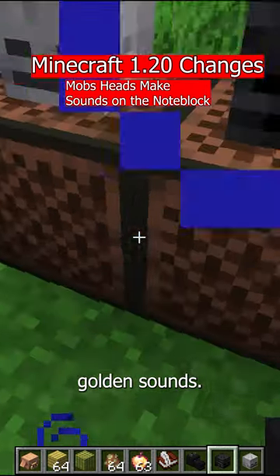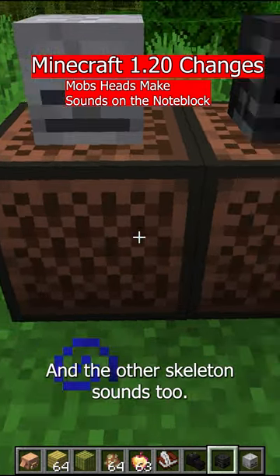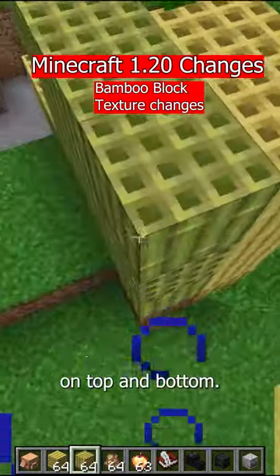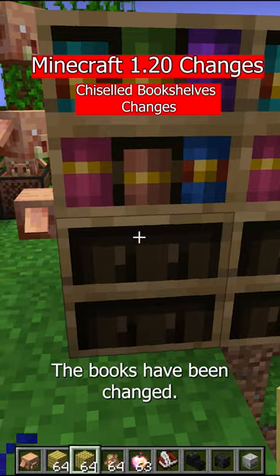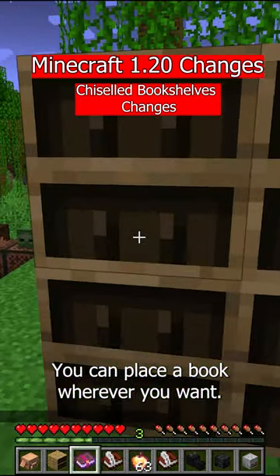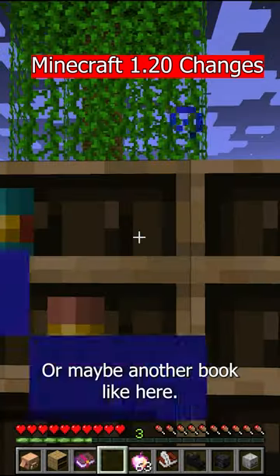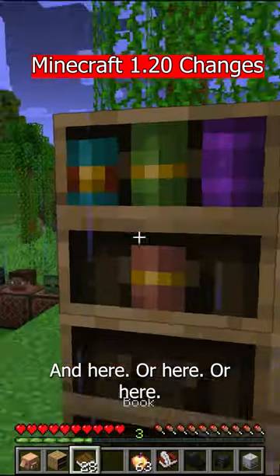Skeleton sounds, and the other skeleton sounds too. Bamboo blocks now have a different texture on top and at the bottom. The books have been changed — you can place a book wherever you want, for example here, or here, or another book like here and here.